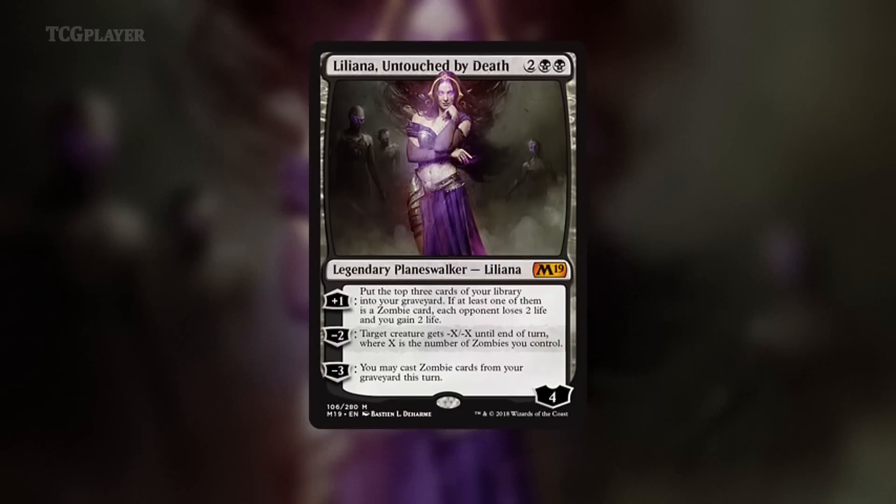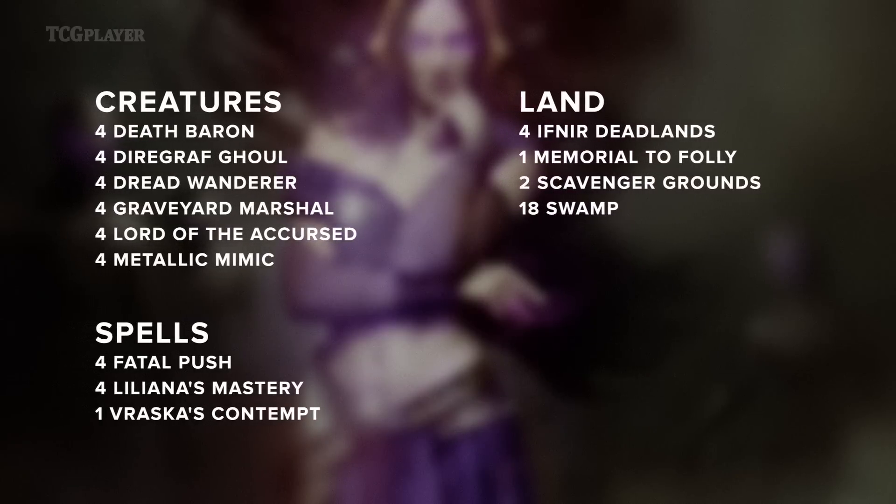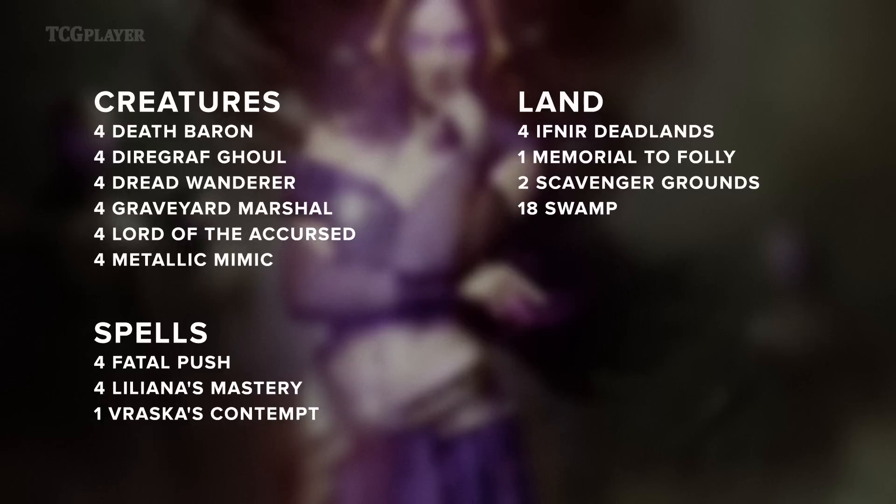M19 is legal today, so we're bringing back Liliana Untouched by Death for a zombie tribal deck made possible by Magic's newest set. M19 brings so many zombies to the table that the archetype might just be due for a renaissance.